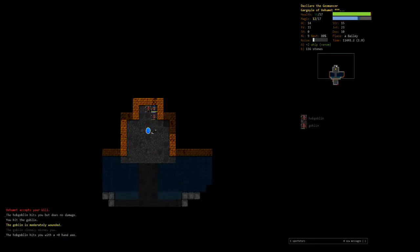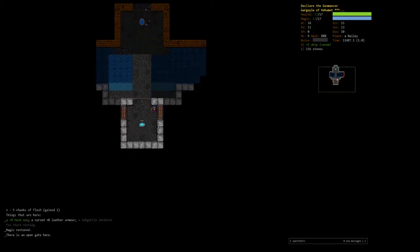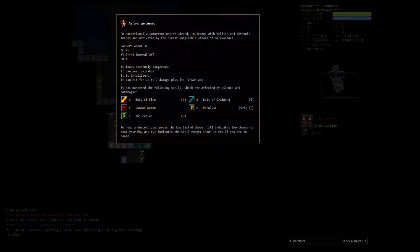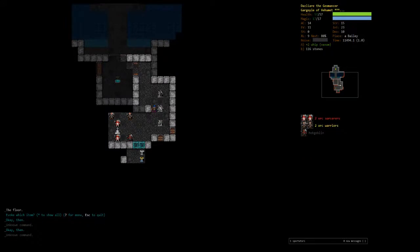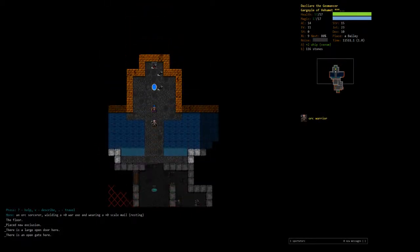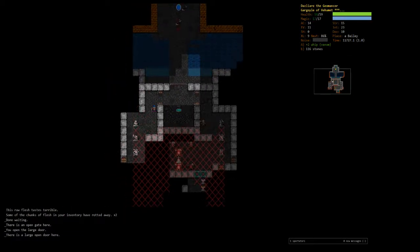Let's use stone arrow instead of our stones — we have 116, it's not that big a deal. I want to say there's an orc warlord in this one which would be potentially problematic. Orc sorcerers — 59% paralyzed, that's basically a 59% chance to die. Let's X them off for now. It's pretty unlikely an orc sorcerer will kill you on its own even if it paralyzes you.